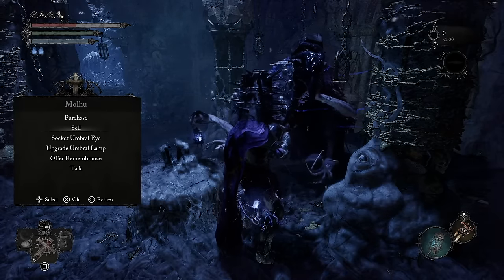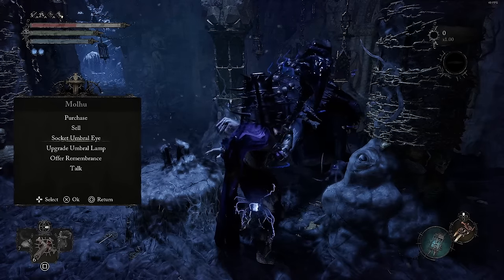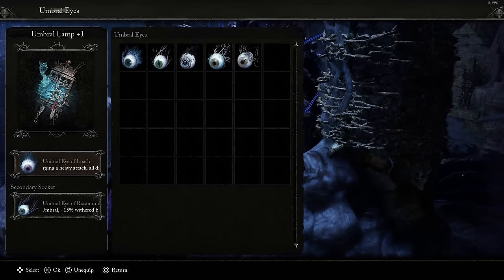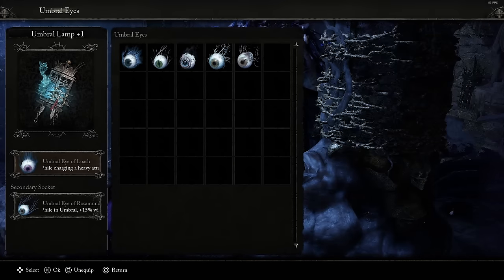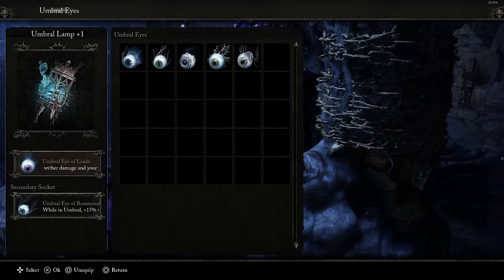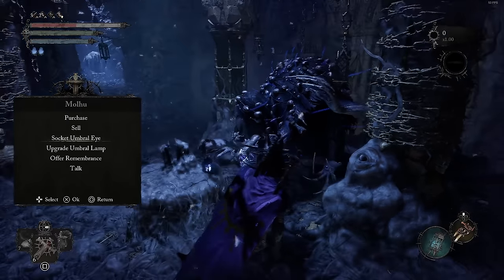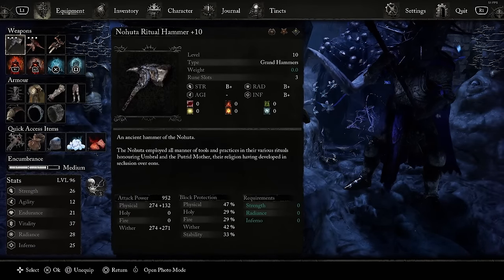This whole build revolves around a guy named Malhu. He'll let you socket your Umbral Lamp with an Umbral Eye — specifically the Umbral Eye of Loche. What that eye does is make it so while you're charging a heavy attack, all damage done to you is received as withered health, so you can't die while charging. On top of that, it gives you super armor while charging, so you cannot be interrupted. That's the core of the build, and then we can build around that.